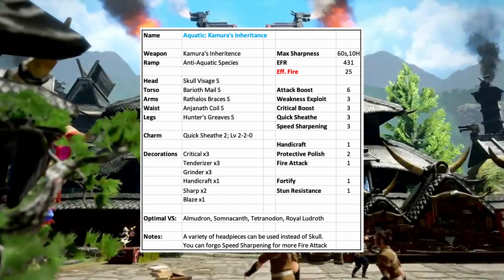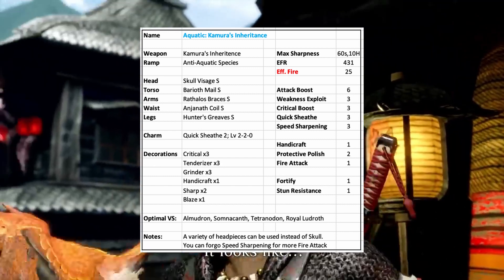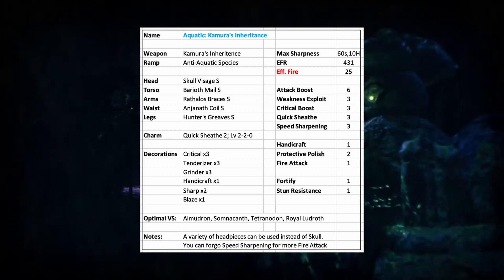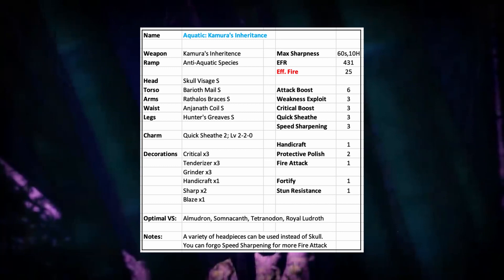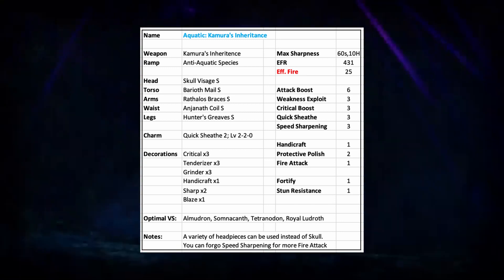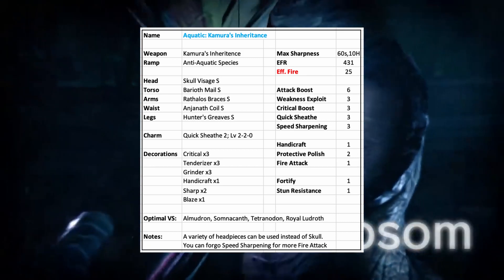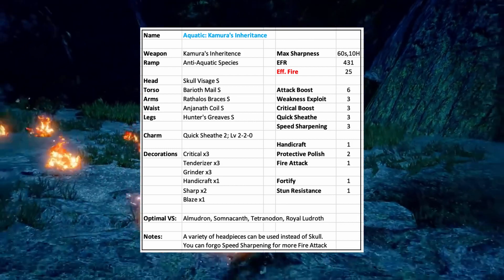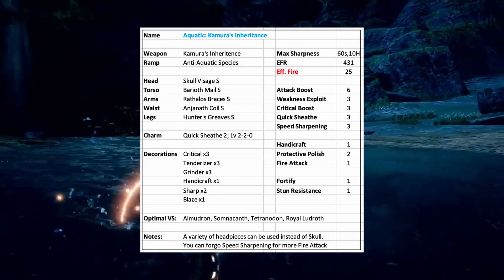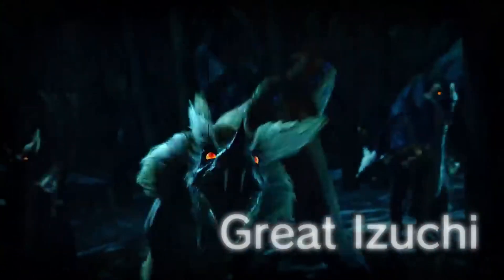This build is actually pretty free — you can change the headpiece with a few different options. I chose the Skull because I like Fortify, because sometimes I die. Just check out a set builder for the key skills that you see on screen. Also, you can forego speed sharpening for more fire attack, but in this case the fire isn't actually that high. You are still relying mostly on your raw, so I'd rather get the rapid sharpening and have more protective polish uptime. So that's fire.